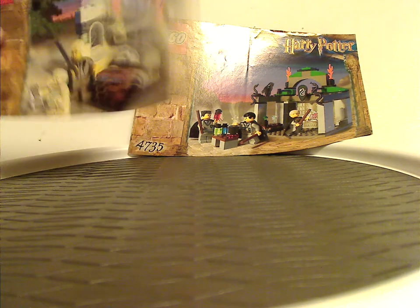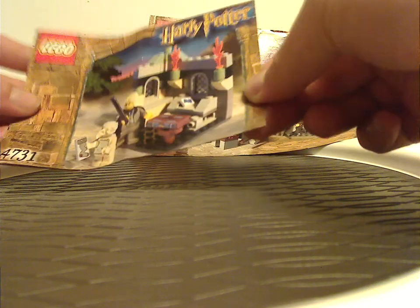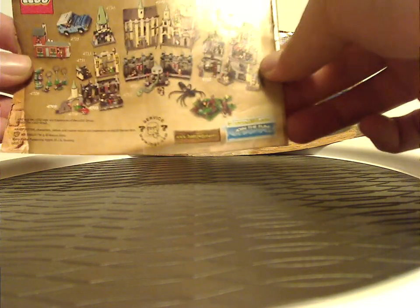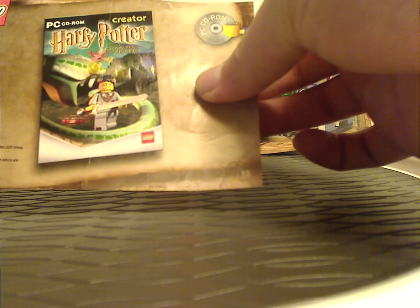On the front of each booklet you see that interesting border, the logos, set number, and the set name. On the back is how all the sets come together to form a kind of neat display, which I'll do in a future video. And then after that is the Chamber of Secrets PC CD-ROM game, and the last step for that.